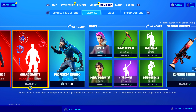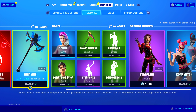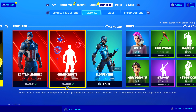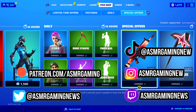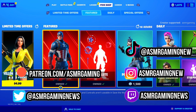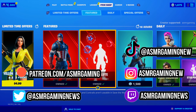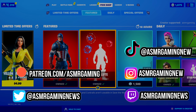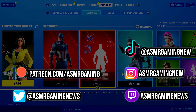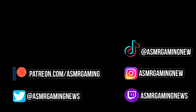That is everything on the item shop today. If I'm going to be honest, this is a pretty good item shop — we got some good skins and harvesting tools. There's just one thing I'm noticing: there is not one single glider in the entire item shop. I'm wondering if in the next item shop update they're going to give us a Captain America glider or something — like a parachute. That would be pretty cool. Anyway, thank you all for listening and watching. Please be sure to like, comment, share, and subscribe, and I'll be sure to have a new ASMR gaming video out very, very soon. So long, and farewell.